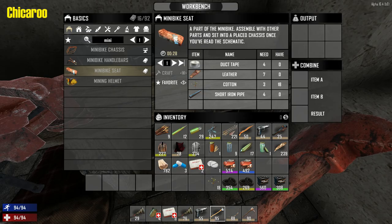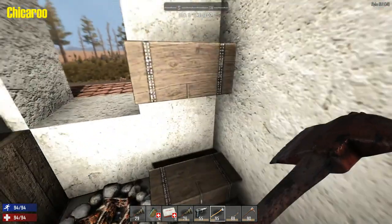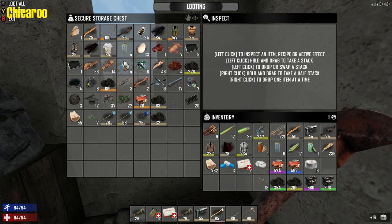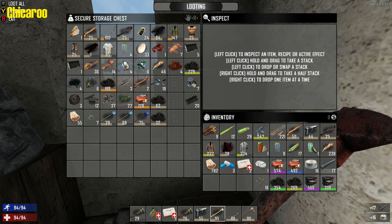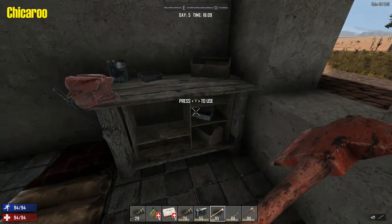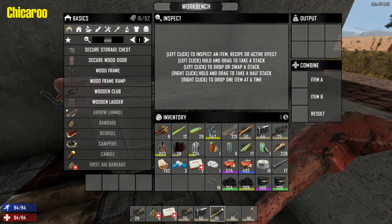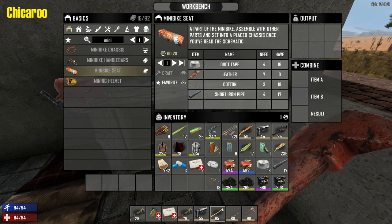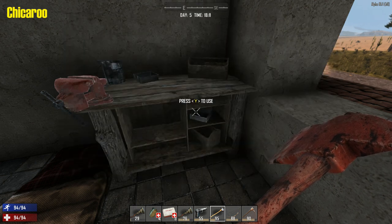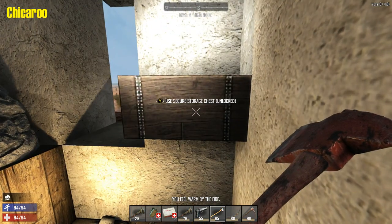I don't have duct tape. Dammit. Duct tape's in the top box over here. I know, I put it back because I was dumb. Duct tape and short pipe. It's like I forget how to do everything. Alright, I need to make some bacon and eggs. Making four bacon and eggs. I feel so dumb.